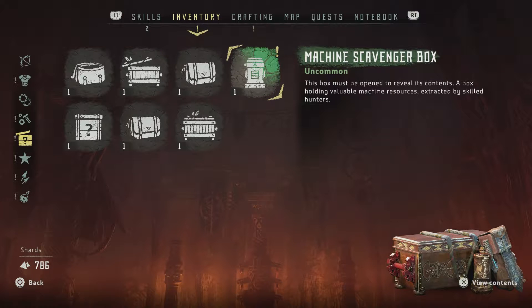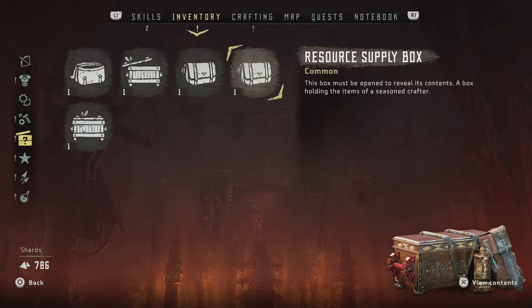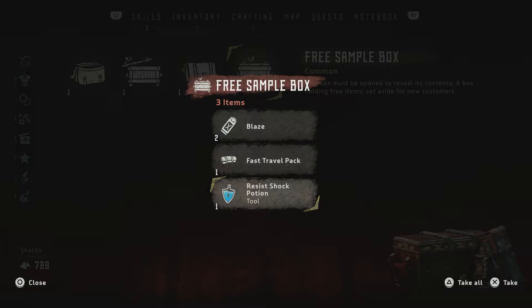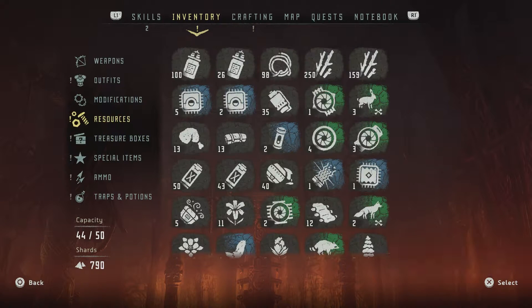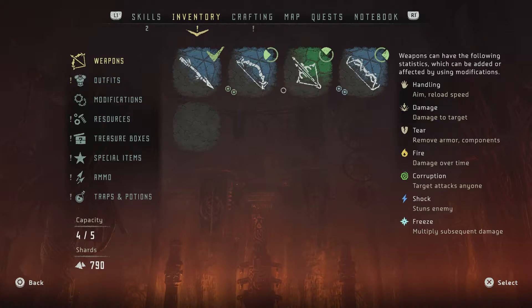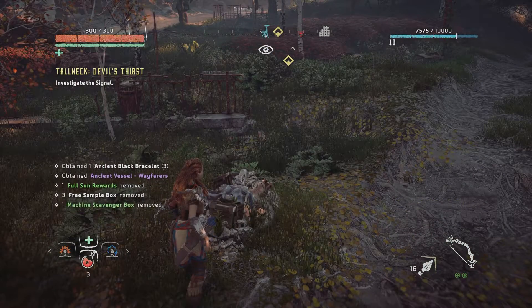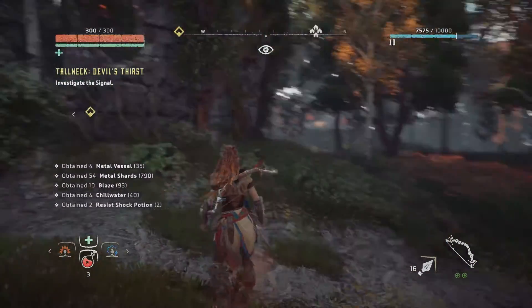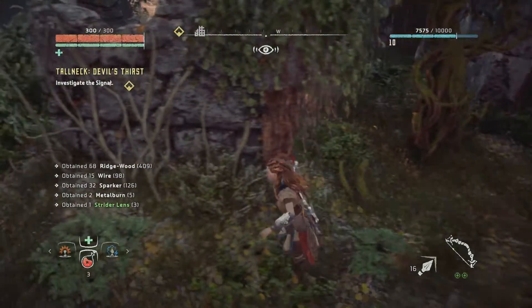Checking capacity — I notice in the lower left corner it says 44 of 50 items, 9 of 30 modifications, 2 of 5 outfits, 4 of 5 weapons. Two boxes we can't open because we're full. That was a lot of cool stuff. I'm still bothered that Aloy said she was picking up a signal but I don't know where it is — I feel like I'm missing something.